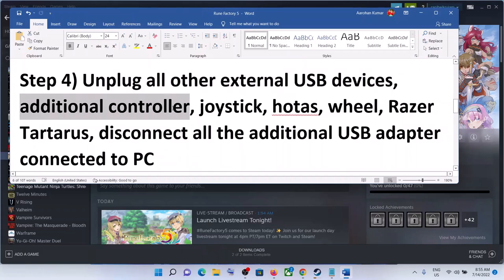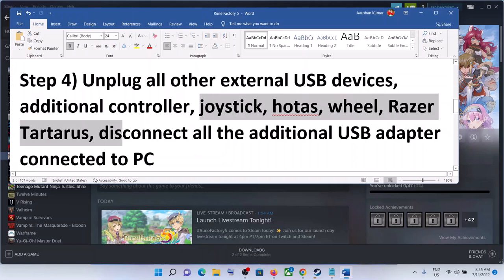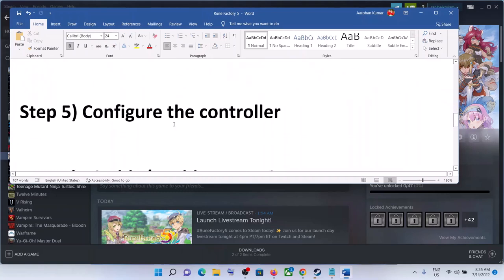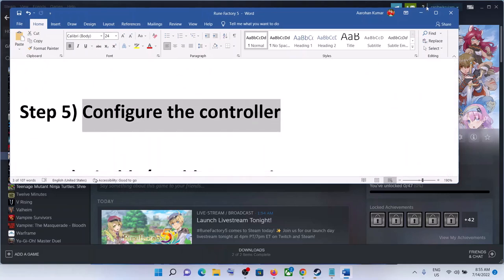The next step is to unplug all external USB devices. If you have an additional controller, joystick, or steering wheel connected to the computer, disconnect those devices and then launch the game.